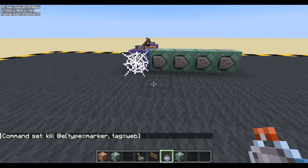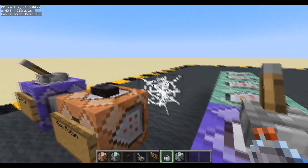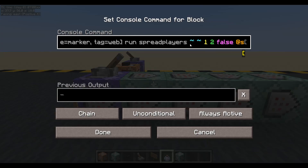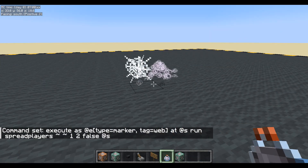What's it doing over there? I wouldn't have expected it to be that far away. There it is. If we put some crazy numbers, let's have a look at our spread players command. One, two — they don't seem too bad. What we've done is we're executing as the marker tag web, but not at the marker. So we're actually executing at this command block. That's an easy fix — at S. There we go. So now, as the marker, at the marker. Cool. So this is a little bit more random now.